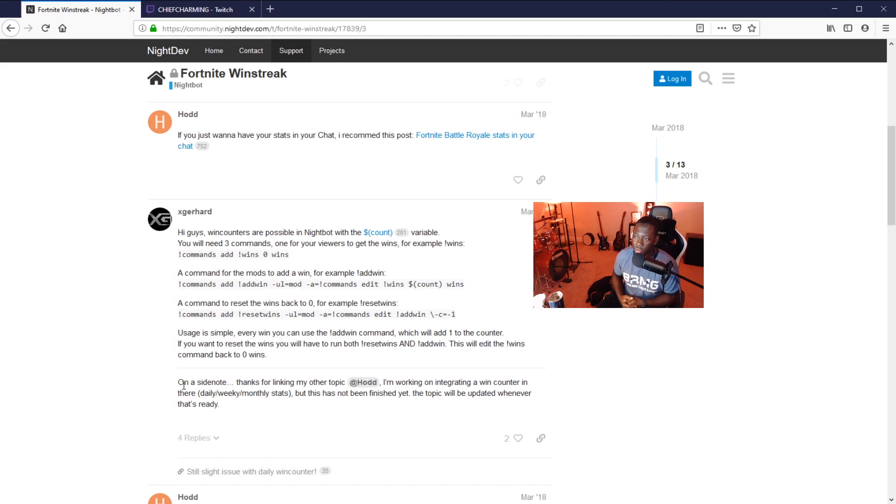And the whole point is, when you're winning these Fortnite matches — or Blackout in my case, I play a lot of Blackout — you want people to be able to see how many wins you have during that stream. So what you do is the line you see that says exclamation commands, add exclamation wins, zero wins — you want to copy that entire line. I will place this link below in the details. Copy that line and paste it directly into your Twitch chat and type enter. This is actually adding the wins command to your Nightbot.